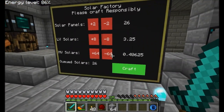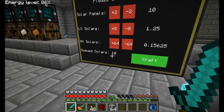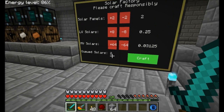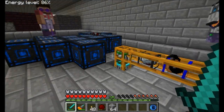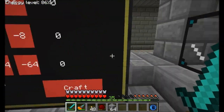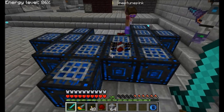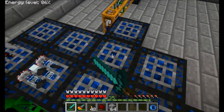The queued solars actually keeps track - every time it goes through the system and pulls out the right amount of resources, it subtracts 2 from that queued solars list. Once it's done, the craft button turns from green to red, meaning it's done pulling the resources out and dumping them into the chest. The sorting machine still has to throw everything toward the auto-crafting fabricators, but it's got a little time to do that. We just made a medium-voltage solar array.